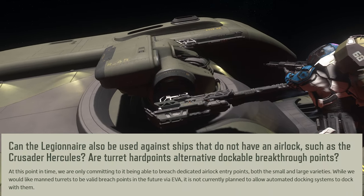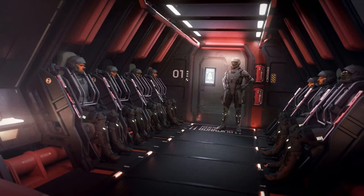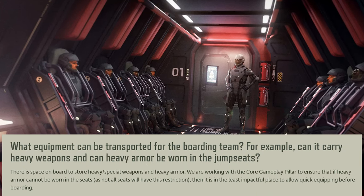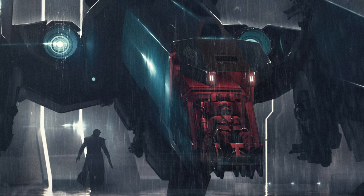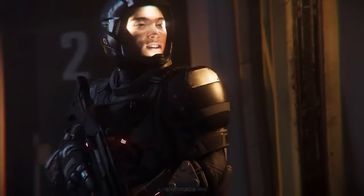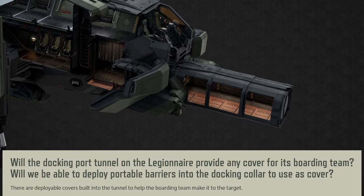CIG does not have plans for entry through manned turrets, so ships without dedicated airlock entry points like the Hercules C2 will not be boardable. The Legionnaire comes with 8 high-performance jump seats. It's unclear if someone wearing heavy armor will fit, but devs are working with the core gameplay team to ensure minimal impact for quick boarding. There will be no dedicated seats for holding captured enemies. Breaching parties will be well equipped with built-in lockers for heavy armor, heavy and special weapons, and breaching charges, and will also be able to deploy deployable cover.